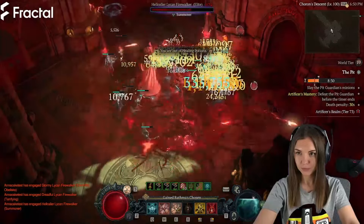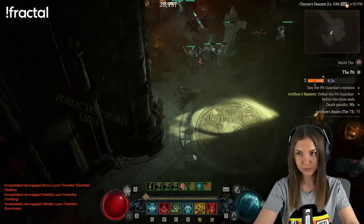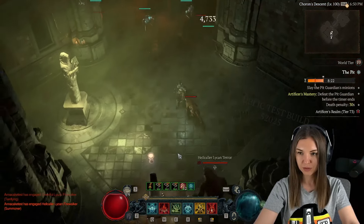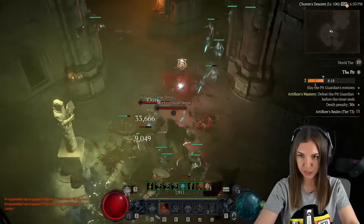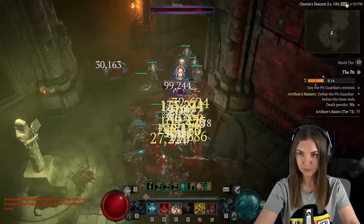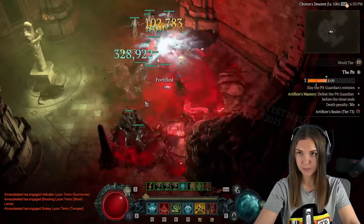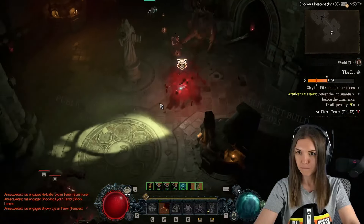Your main damage dealer is Blood Surge. Your minions, on the lower levels and on Nightmare, are perfectly fine — they will be dealing a lot of damage and killing everything around you. On higher levels it will be Blood Surge that will actually be helping you to destroy absolutely everything. Your minions on higher levels will mostly be helping you to stay alive — they will be tanking things.